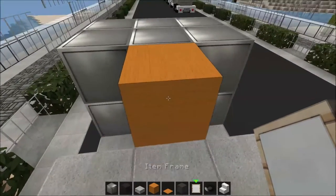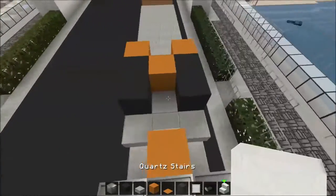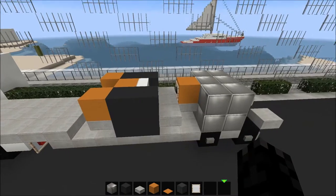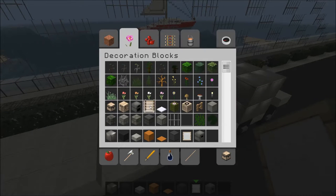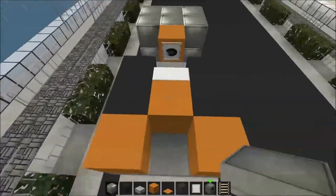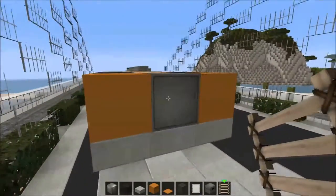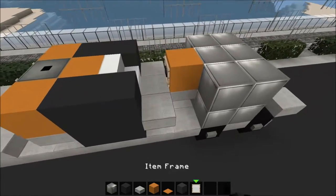Pop down the item frame on this orange wall at the front and put down the music desk in there - that will be the steering wheel. In between these two wheels you want to have a stair and that will be the seat. Get a dispenser and a ladder; you want the dispenser facing upwards like so, and place a ladder on that dispenser.